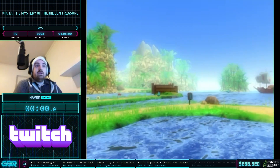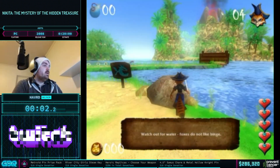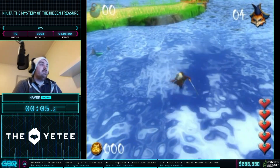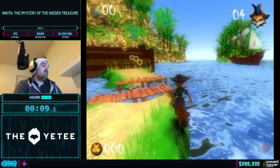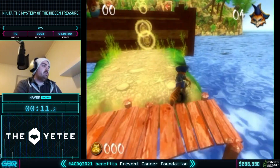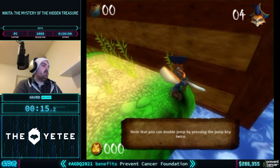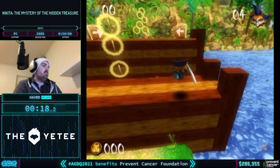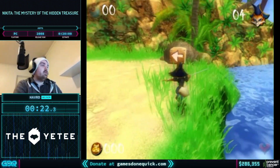This is Nikita: Mystery of the Hidden Treasure. It is a Polish kids game. We just skipped a bunch of tutorials by jumping around them — this is the hardest skip in the game. We want to jump barely around this tutorial figure, but we don't lose that much time because of a runner called Kong Cobra. We can print screen jump later.